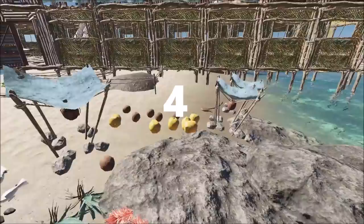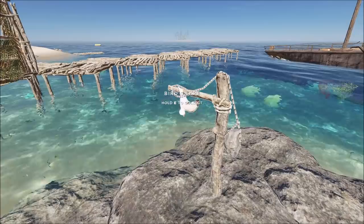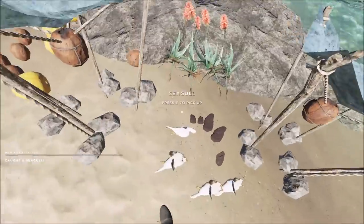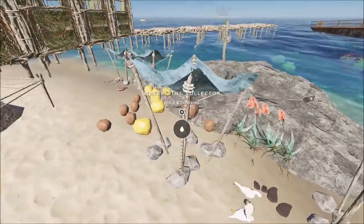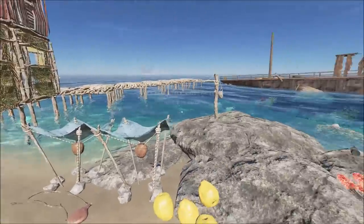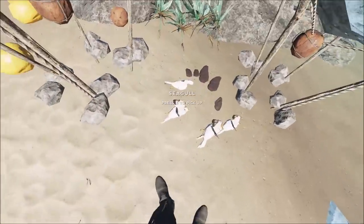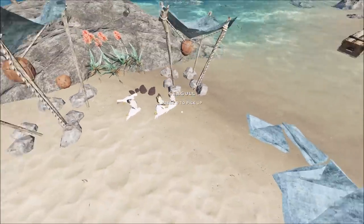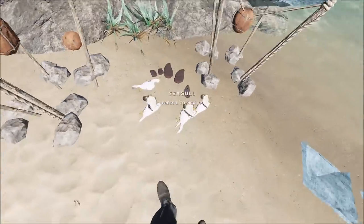Tip 4: A great source of food early on is the bird snare. I really recommend it. It gives you meat and it's constantly working — it doesn't need any maintenance. Put it on a surface like rocks where you've seen birds land, maybe even on the shoreline. It will catch a bird every so often. You can gather them and they don't go off. You can skin them using a knife and collect up some meat.